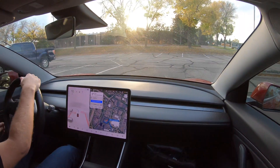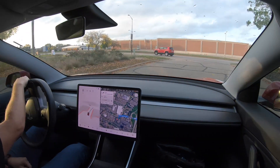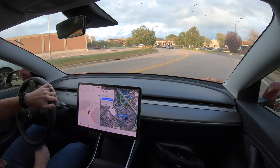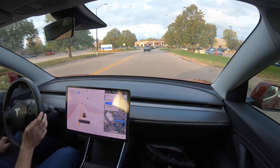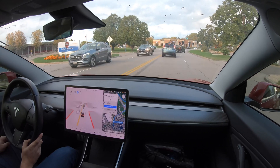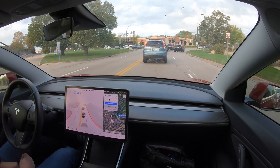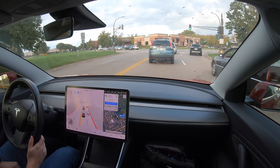This road out here, Edina Industrial Boulevard, is usually pretty busy. So I will be turning on FSD beta as soon as I get onto that road. There are two lanes, one on the right — it should pick the right lane. It's going to want to stay in the turn lane. Usually as a human driver I always want to go to the right, but I'll let it do its thing. I'm not in a hurry today.